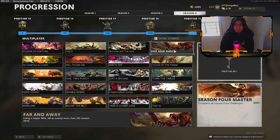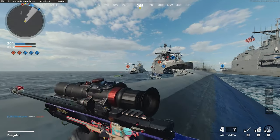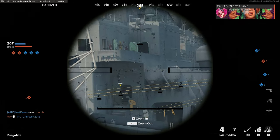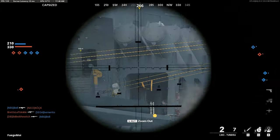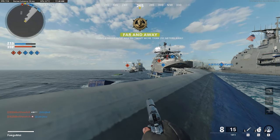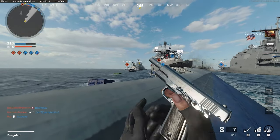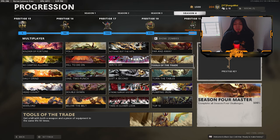For using a sniper rifle to kill an enemy more than 250 meters away, I did this in Combined Arms on the Armada map since all those maps are large. To know your distance, mark a location and it will show the meter distance under your marker. Make sure you're 250 meters away. I suggest using the Tundra for long range — you might even get a headshot.